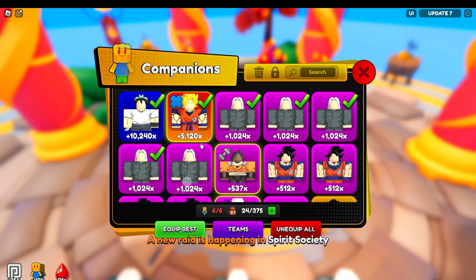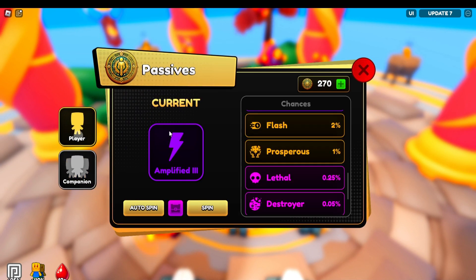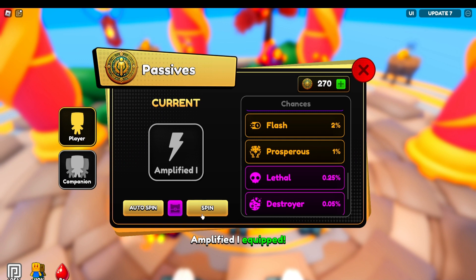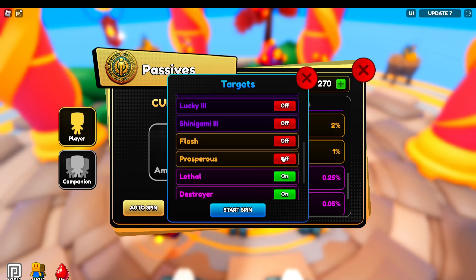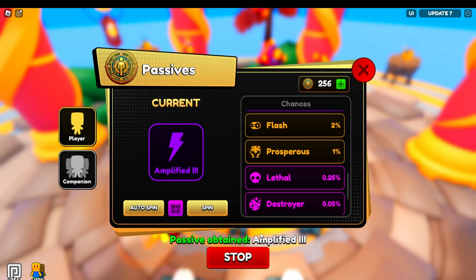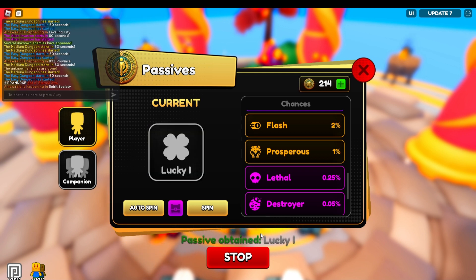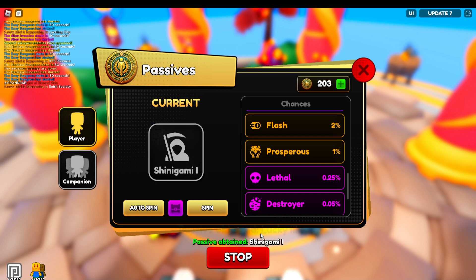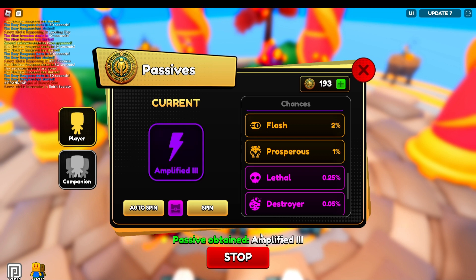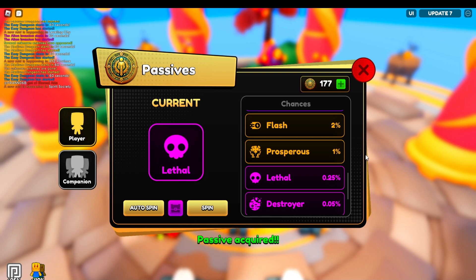Let me add something good onto this — I don't want to spend too much, we'll just leave it. I want to try and get something different on this. We might get it, we probably won't knowing our luck, but we did get the other thing so maybe. I did need some water though, I'm very thirsty. Any raids happening in Spirit Society? We've got 15 minutes for that. Lucky, amplified, another amplified, another amplified — and what? Amplified, lucky, lethal boys — we just got Lethal!